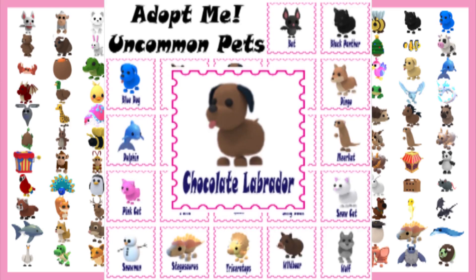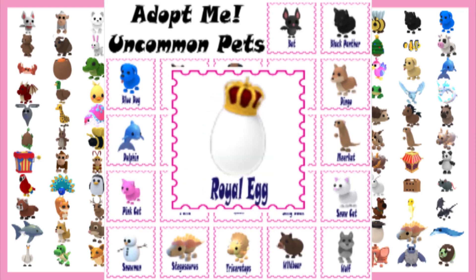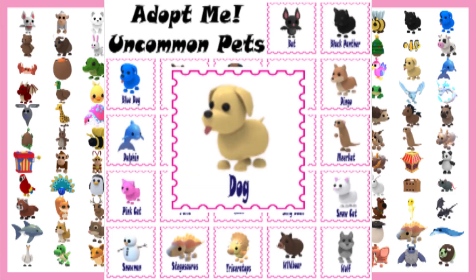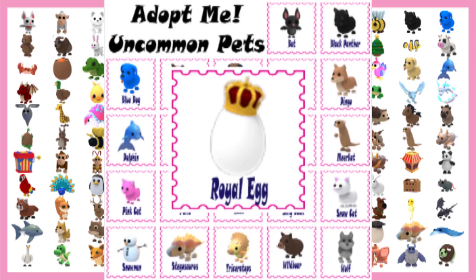The Chocolate Labrador is one of the non-limited pets in Adopt Me. It is an uncommon pet and can be obtained by hatching a cracked egg, pet egg, royal egg, or through trading. It is a recolor of the common dog, with a brown body instead of beige. Sir Wolfington is an NPC Chocolate Labrador who works in the nursery. Players can find him sitting next to the royal egg.